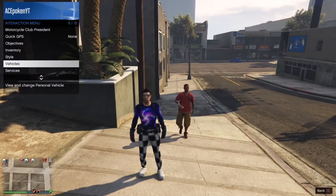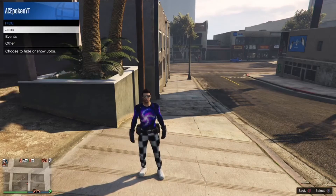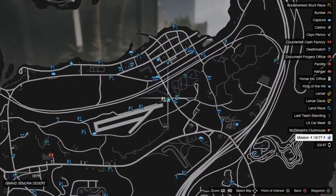Now go to Hide Options and make sure you show every single job on your map. Then go to wherever you want to teleport to — either Sandy Shores, back to the city, or Paleto Bay.